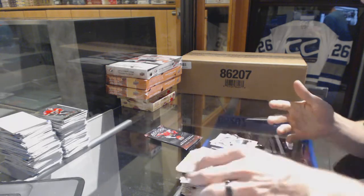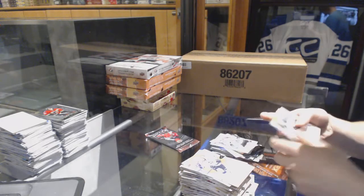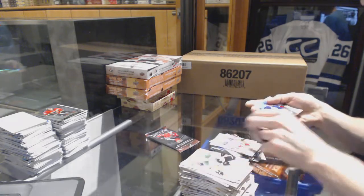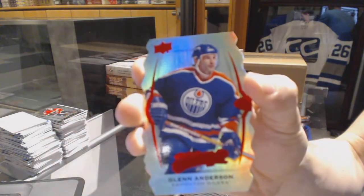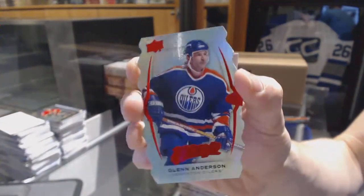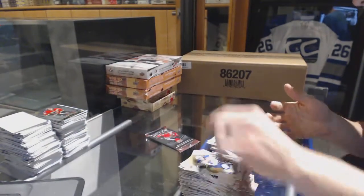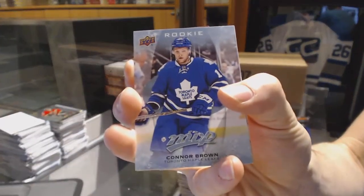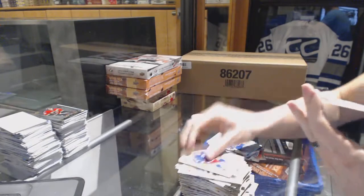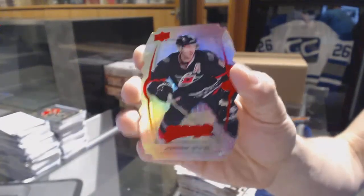Silver for the Penguins, Patrick Hornquist. Puzzle for the Rangers, JT Miller. And a colors and contours die-cut teal level 3 for the Edmonton Oilers, Glenn Anderson. Rookie for the Toronto Maple Leafs, Conor Brown. And a colors and contours die-cut level 1 gold for the Carolina Hurricanes, Jordan Stahl.